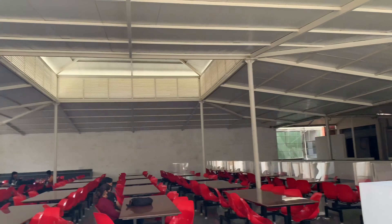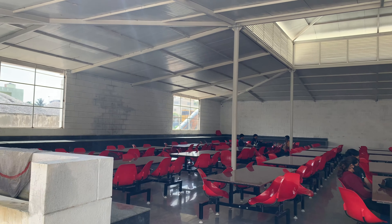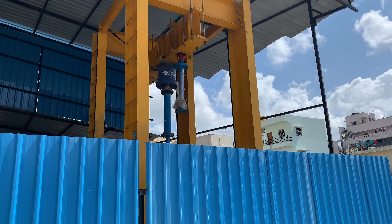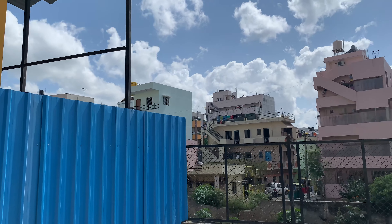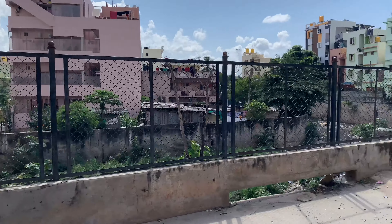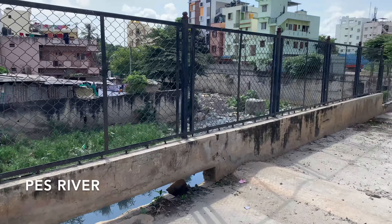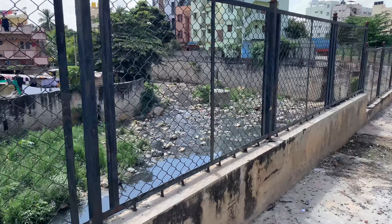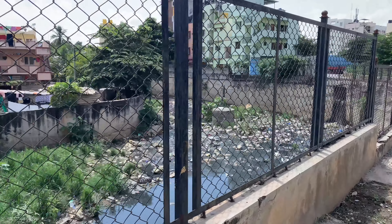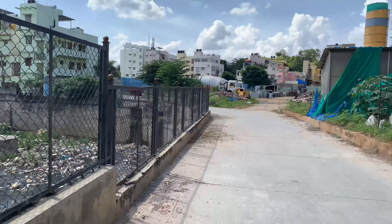And here is the F block. This is where the law students stay as well as first year students. There are a few labs here as well, like the CS lab. As we had said previously, PES is full of construction sites right now, so as you see each part of our tour has a lot of construction sites in them.